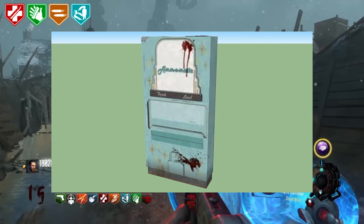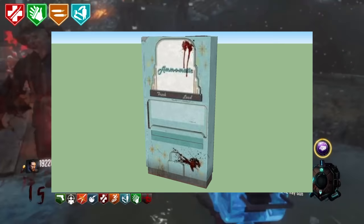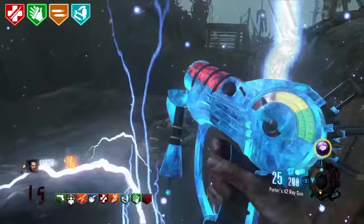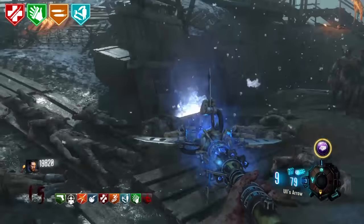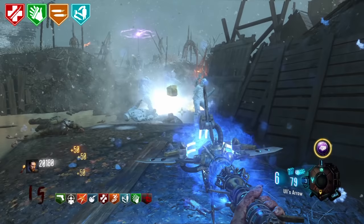Ammo-Matic. Ammo-Matic was a perk that costs 500 points and upon purchasing gives the player the maximum amount of ammunition for both of their weapons — essentially a free max ammo. It was meant to appear way back in Shi No Numa and Der Riese back in World at War, but was strangely removed with no explanation.